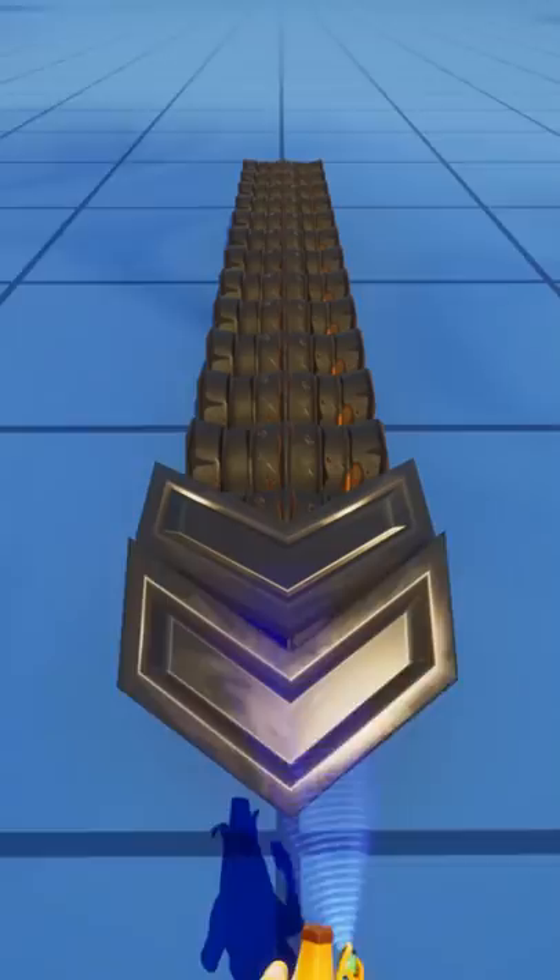Now I just needed to place some terrain around the drill, build the hole where it came out of, place down a few props, and here's the IO's drill in creative mode. I wonder what these guys are up to.